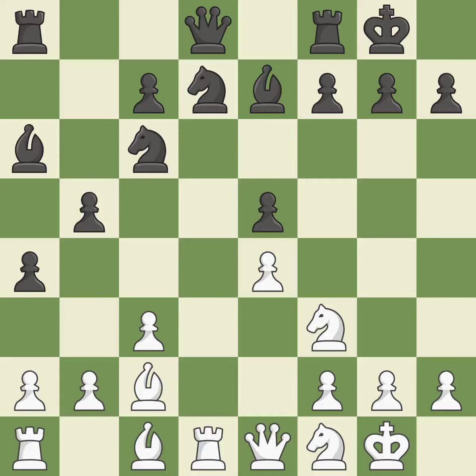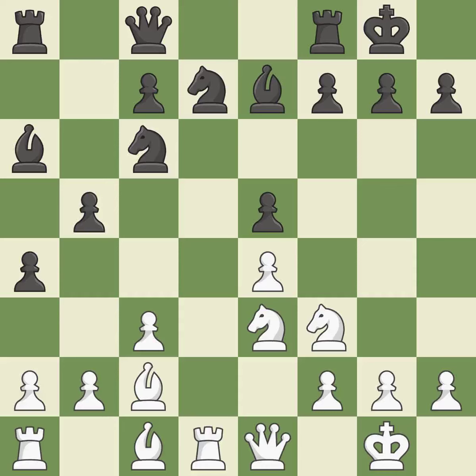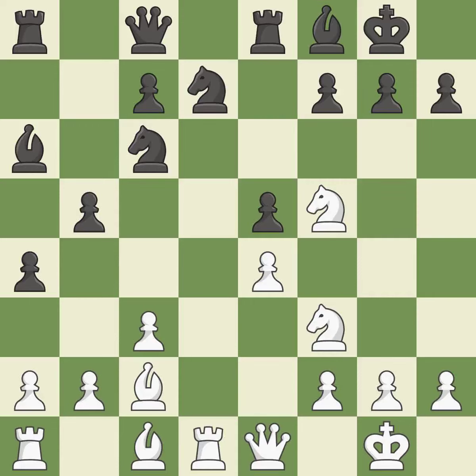By developing a queen from its beginning square, this activates the queen — it is quite good. While not a mistake, that is also not the wisest course of action. That is a logical response — it is quite good. There were worse moves, but also something much better — it is an inaccuracy. Now that the rooks can see one another, they can defend one another — that's good. This offers to exchange pieces of equal value — it is best.